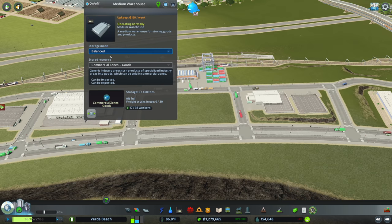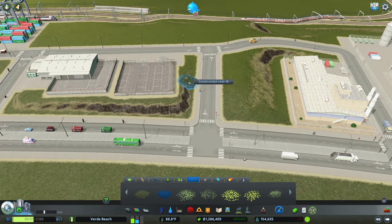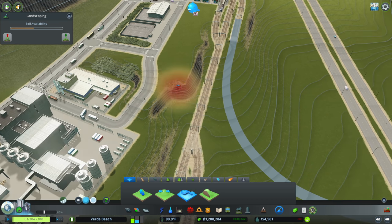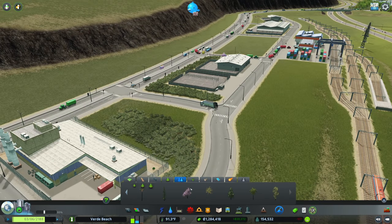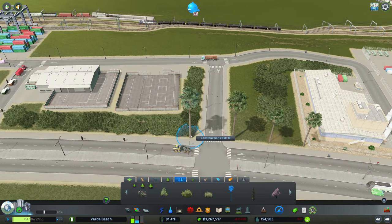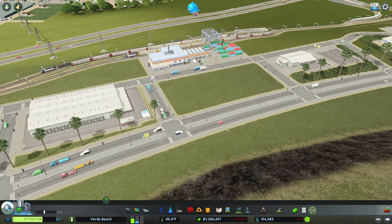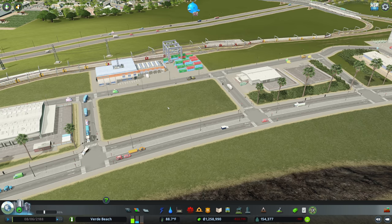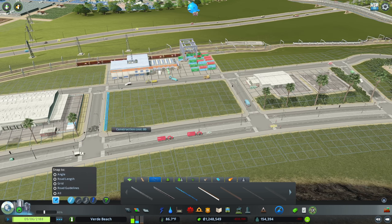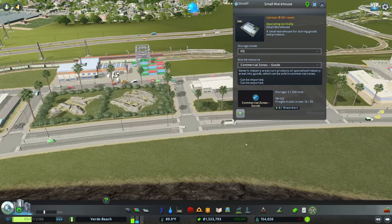I'm going to set these to fill as well so we want to import goods if we need them, then cover up some of these lumps and bumps. We need to go back to our sloping tools — we can still fix this. That is looking much better. I'm going to decorate this a little bit. It's an industrial area but that doesn't mean it needs to feel quite as bad as it does. Let's speed this up to see if our traffic patterns get wild.